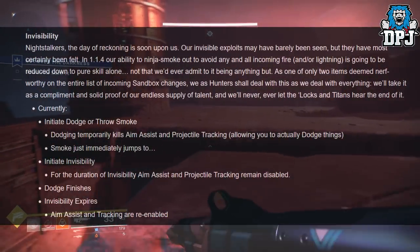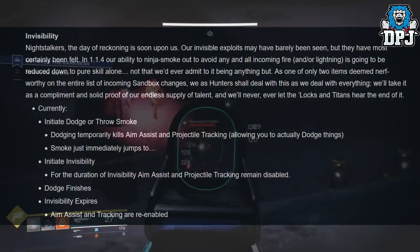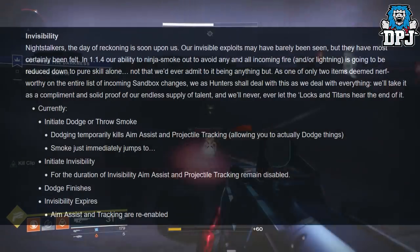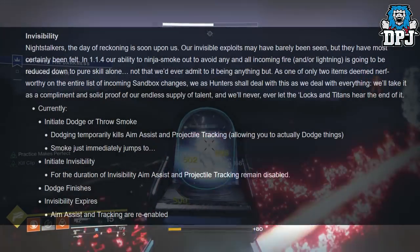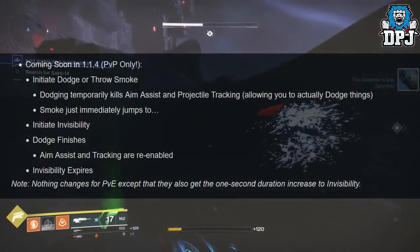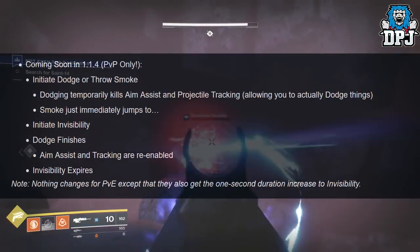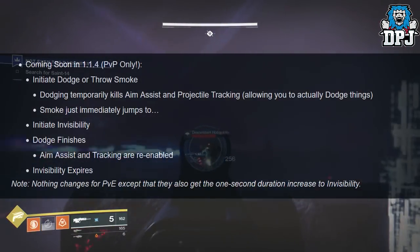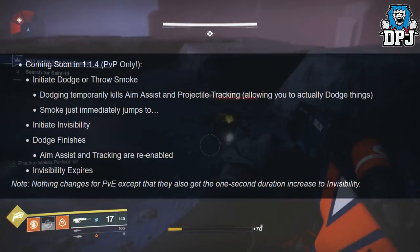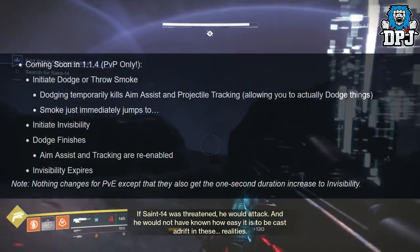Current behavior: initiate dodge and throw smoke — dodging temporarily kills aim assist and projectile tracking; smoke immediately initiates invisibility; for the duration of invisibility, aim assist and projectile tracking remain disabled. Coming in 1.1.4 PvP only: initiate dodge or throw smoke — dodging temporarily kills aim assist and tracking; smoke initiates invisibility; dodge finishes and aim assist and tracking are re-enabled immediately. Invisibility then expires separately. PvE is unchanged except they also get the 1-second duration increase to invisibility.